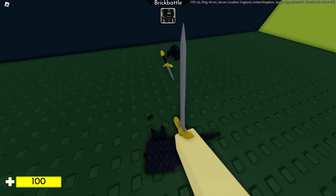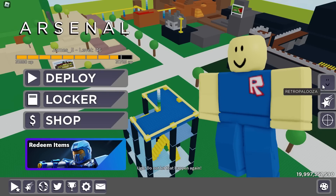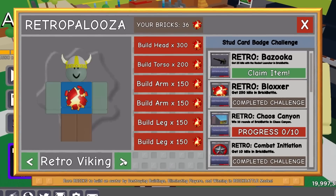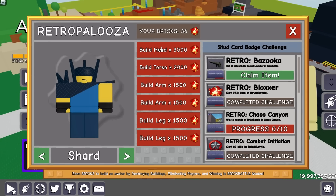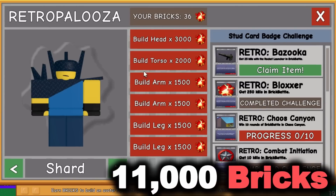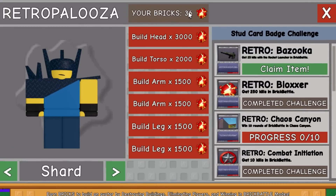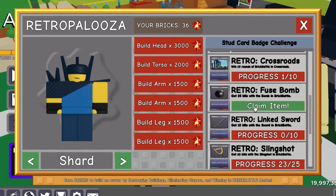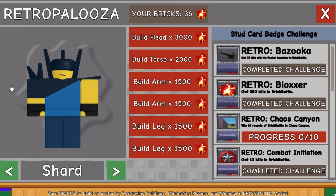You can also try knifing it and it should be activated. Press M to back out to the menu, click on the Retropalooza logo, then scroll across on the character selection and you should be able to find this guy. There he is — his name is Shard. To unlock this guy you're going to need 11,000 bricks, which is a lot. I've also been told you should collect 11,000 all at the same time and not do it individually — there's apparently a glitch where it doesn't work or your points expire. I'd recommend getting 11,000 all at the same time.